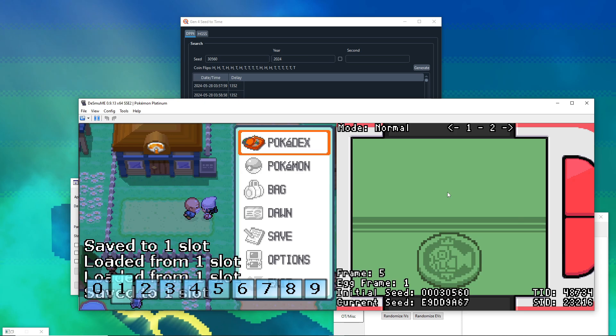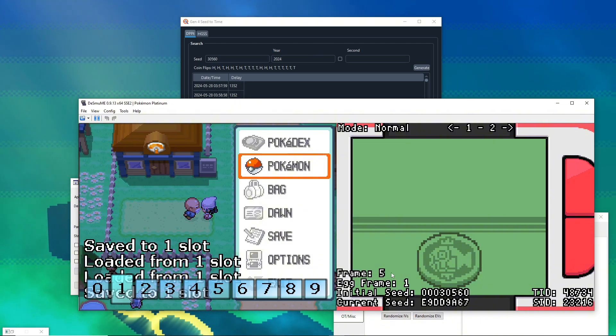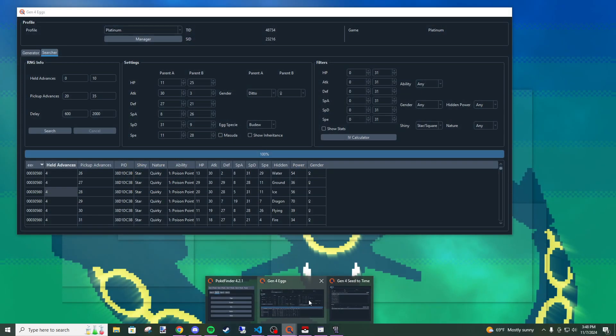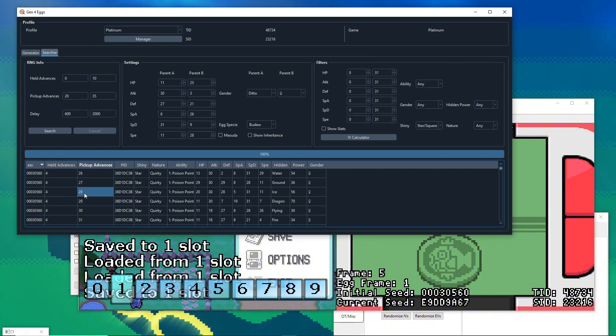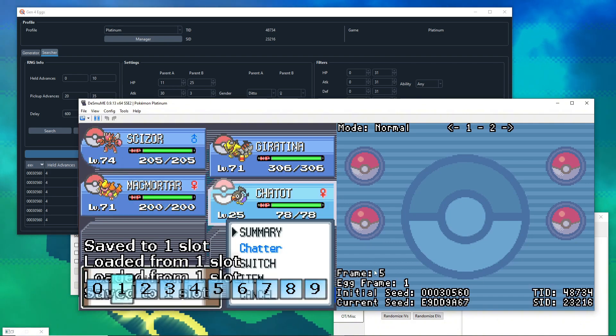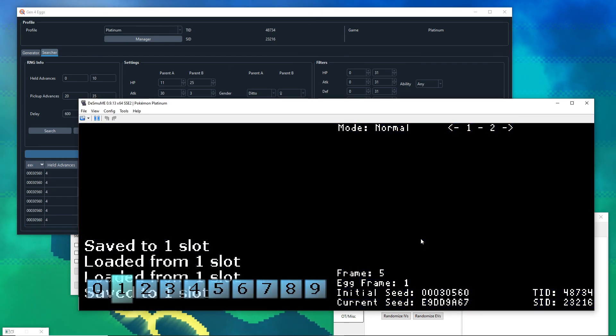Open your menu as soon as possible after unpausing because you don't want frames advancing. I got lucky and only five frames advanced. Now go to Pokemon > Party > Chatot and advance frames by opening his summary until the frame counter reaches 28. We need exactly 28 pickup advances for this specific result.